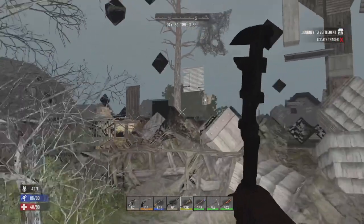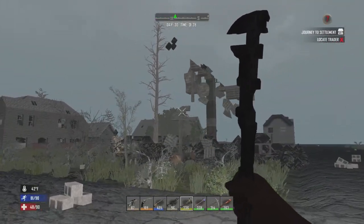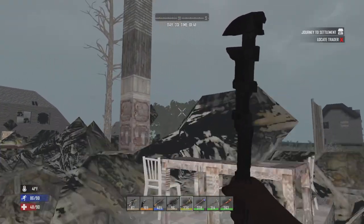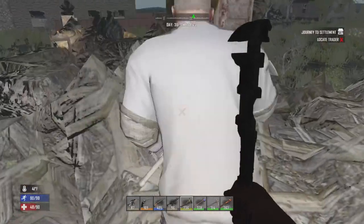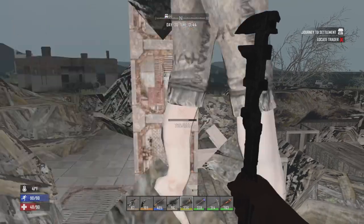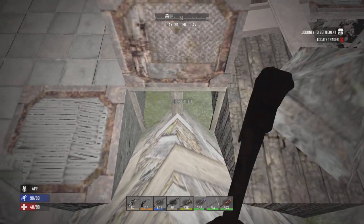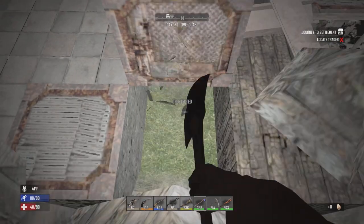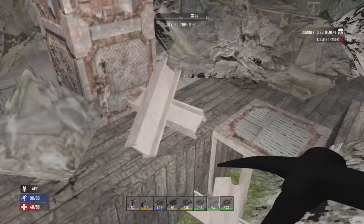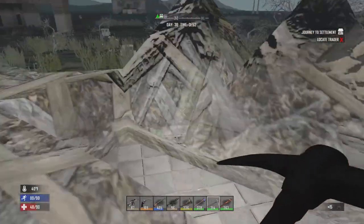I broke one block and now there's one column holding it up. I was not expecting it to go that much. I thought this fireplace part over here would hold it up, so I was getting it down to one piece so you could break it easier. I was not expecting that — that's what's holding this place up.